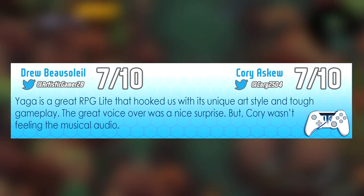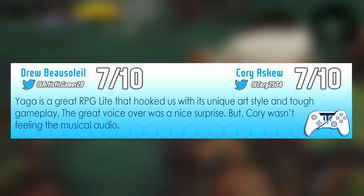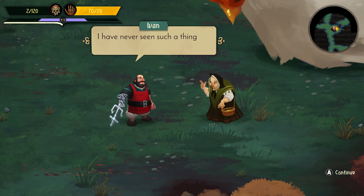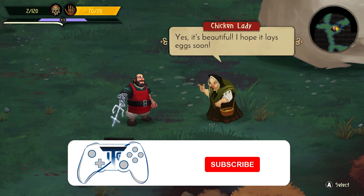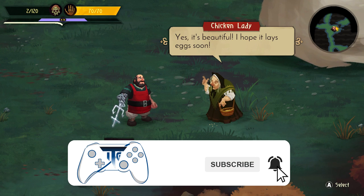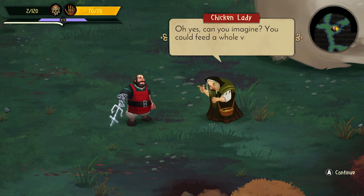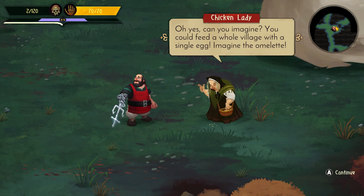Yaga is a great RPG Lite that hooked us with its unique art style and tough gameplay. The great voiceover was a nice surprise, but Cory just wasn't feeling that musical audio. Subscribe to never miss a video and help us by hitting that like button. The eggs are giant as well — you could feed a whole village with a single egg. Imagine the omelette.